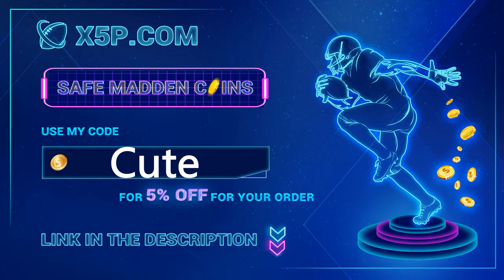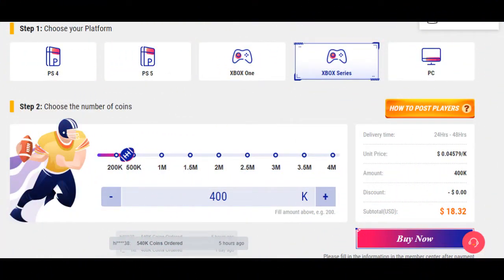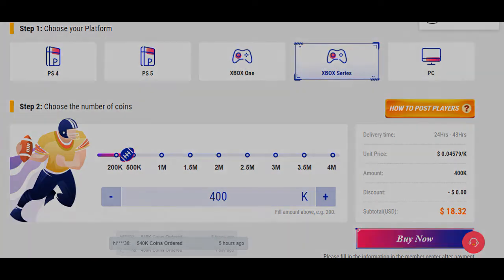x5p.com, use code 'cute' at checkout. I'm gonna put the link in the comments of me buying coins off this website step by step. 400k is below 18 right now — save your time, save your money, get the team you want, get the players you want. Why waste your money on packs?